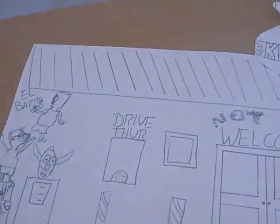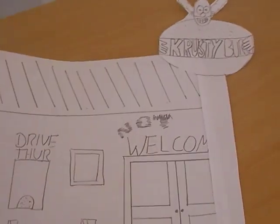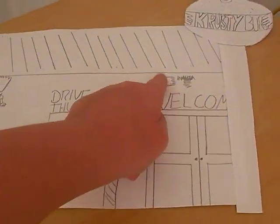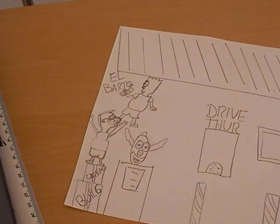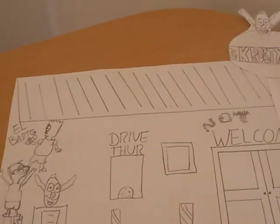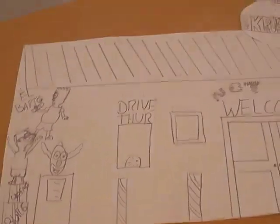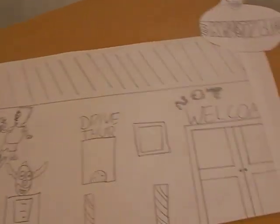That's probably the worst - actually no, there's one that's worse. Then I wanted to do one that people haven't done yet. Here is my version, which is rubbish, of Krusty Burger. I added a little sign thing, you've got the door, you've got 'not welcome' - that's supposed to be graffiti - you've got the drive-thru, and my fail at Milhouse and Bart doing graffiti. You've got the roof here - if you look in most photos or in the Simpsons, it has a sloped orange roof. I didn't want to do it in colour because I don't really like to colour and I don't have my crayons with me.